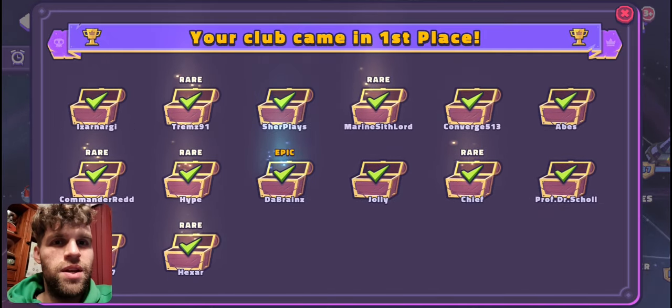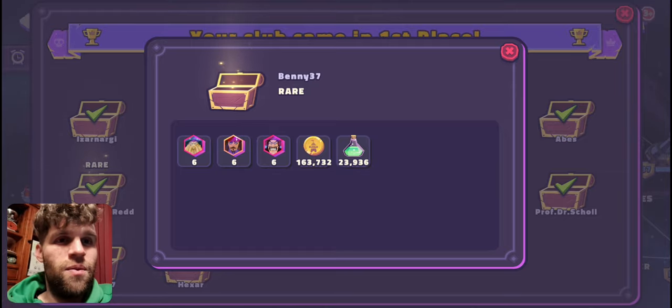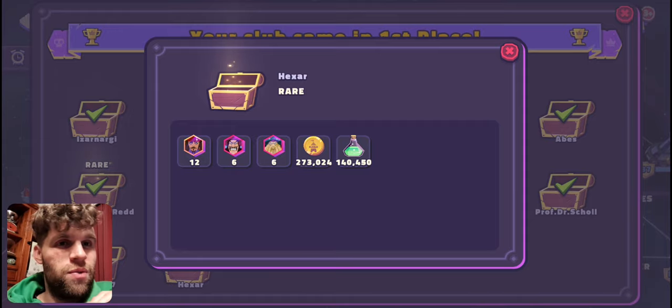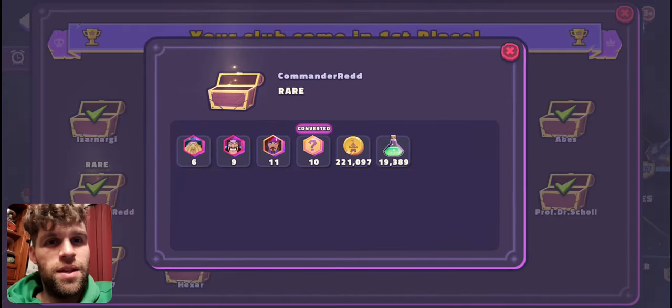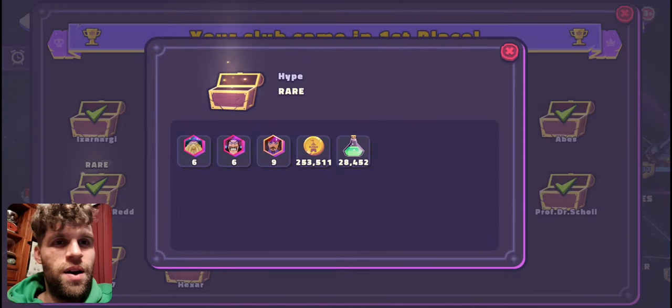Let's start from the rares, going bottom up. Six tokens and 160 gold — that's probably one of the lower ones on the rare side. Hexa got six and 270, so a bit better there. Six and 221 — that's pretty good. Hype got six and 250 — that's nice.